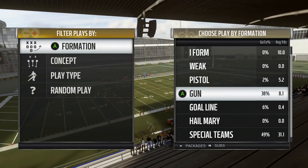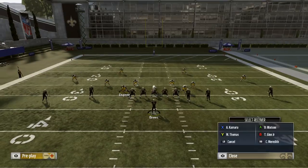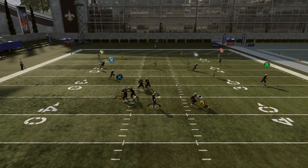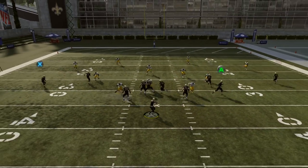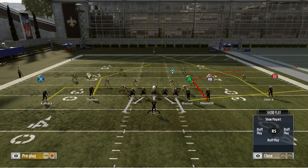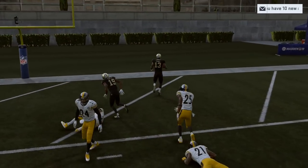Now we'll move into Cover 4. Cover 4 is going to be pretty similar — if they're playing over the top coverage, you'll be able to hit your tight end in the flats. We're going to be able to hit our X receiver over the middle on that in route. And again, we're going to have that Y receiver deep over the middle on his post. His post is a little bit shorter than that B receiver's, so when that B receiver takes away the cornerback on the right and the strong safety on the right, the Y receiver is going to come underneath him in a wide open space of the field, resulting in a big gain.